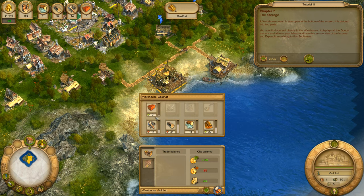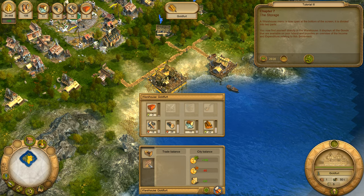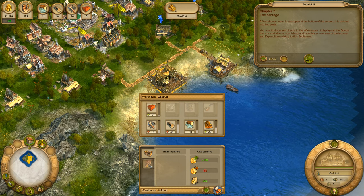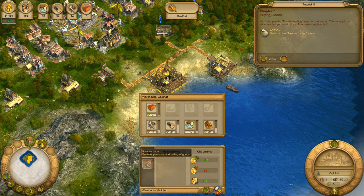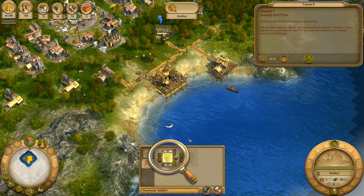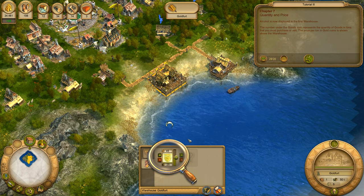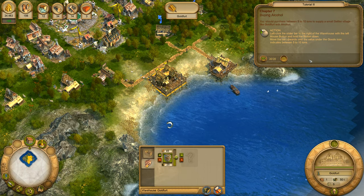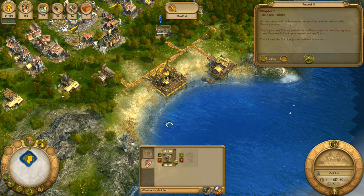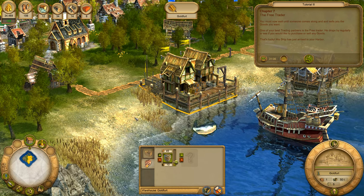Select your warehouse. A warehouse menu is now open at the bottom of the screen. It is divided into two parts. It displays all the goods that are available on your island and provides an overview of the income and expenditure relating to this settlement. You can open the passive trading menu on the second tab. Alcohol is now displayed in the first warehouse. The number under the goods icon represents the quantity of goods in tons that you must purchase or sell. The price per ton in gold coins is shown above the warehouse. You should purchase at least five to ten tons to supply a small settler village like Goldfert with alcohol.